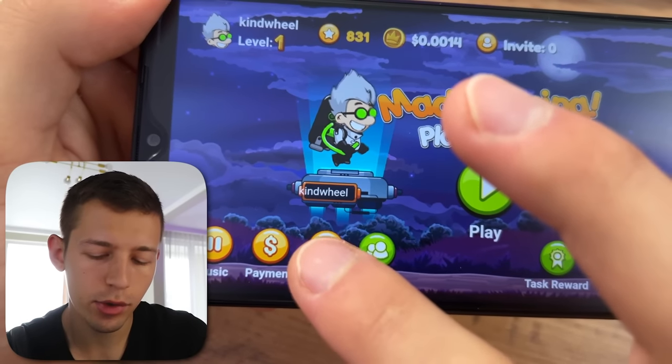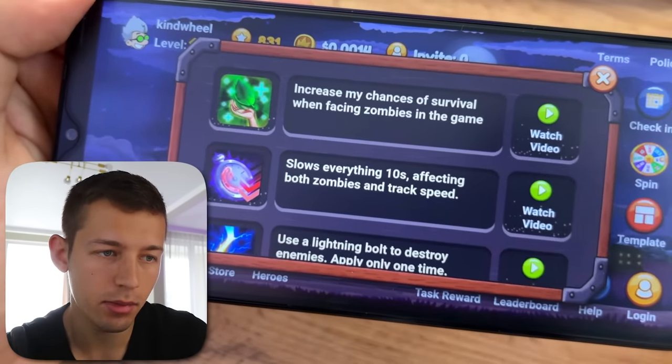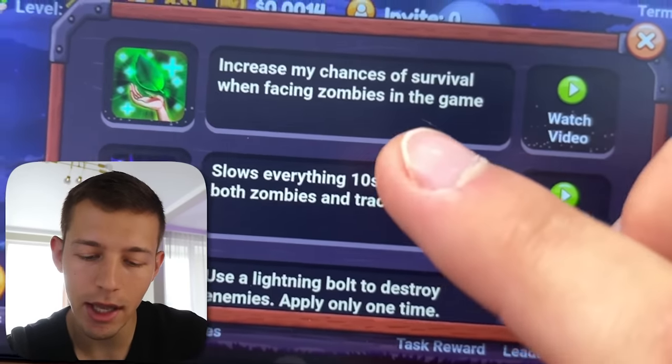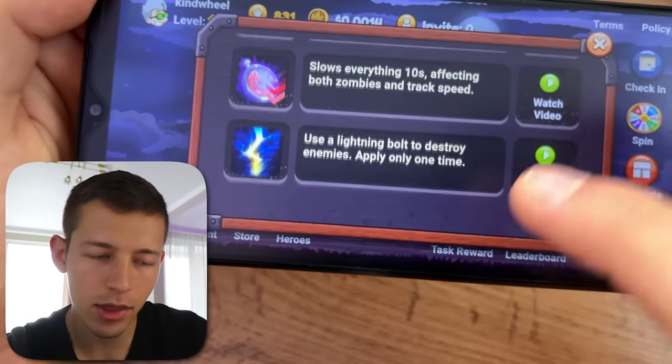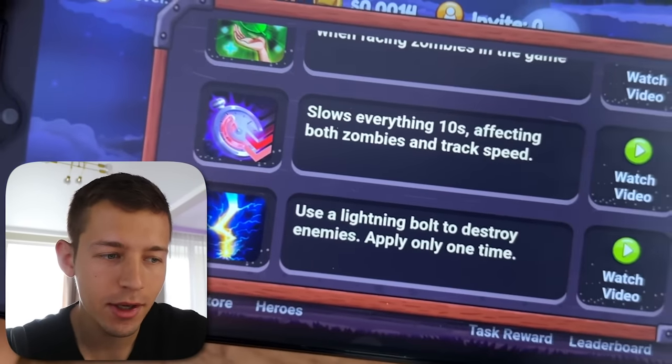There is also a store where you can get three boosters for your income. The first one increases your chance of surviving a zombie encounter, giving you an extra life. The second slows everything down for 10 seconds, and the third allows you to destroy all zombies and run for a few seconds without them.